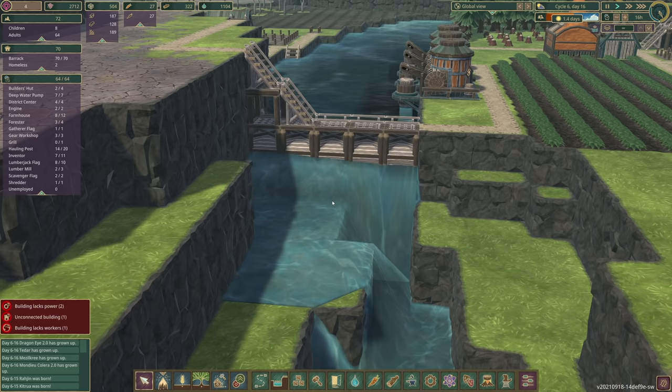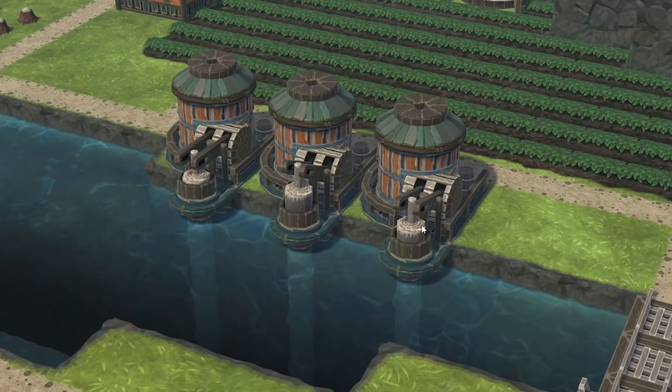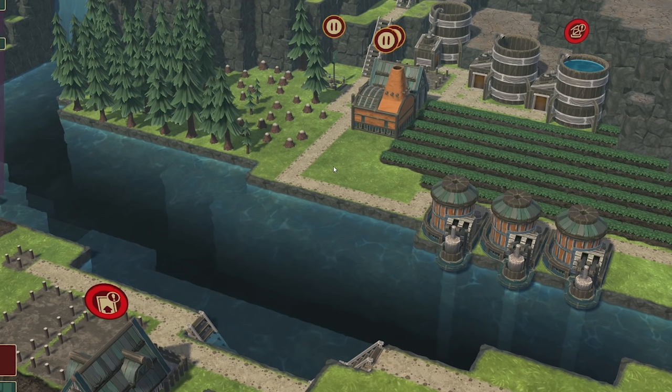We also completed our mega dam down here, which should allow us, in the dry season when the river dries up, to have all of this water stored — meaning we can continue pumping water throughout the dry season and none of our beavers will go thirsty.